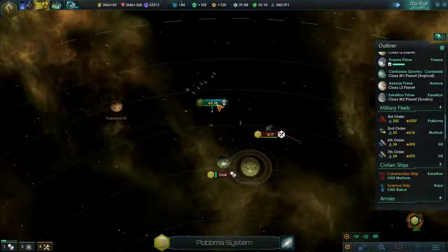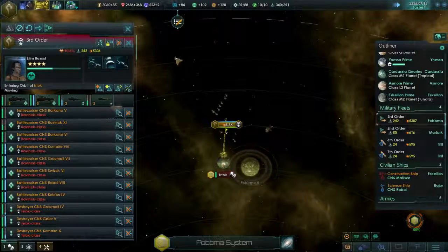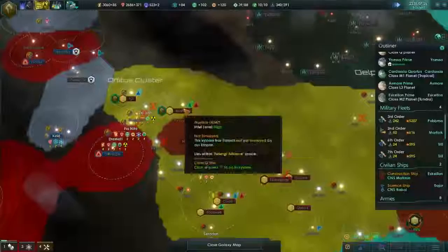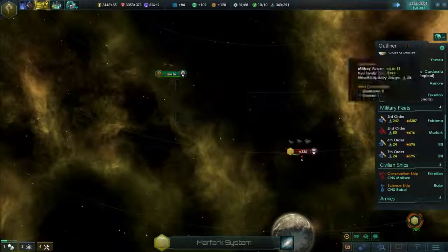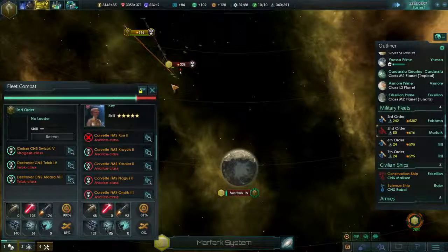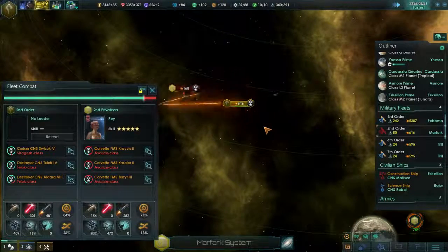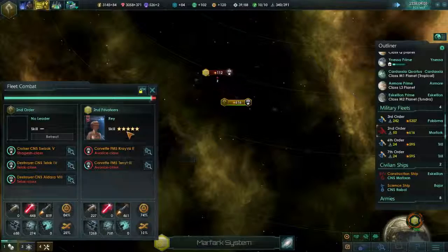Looks like we've taken out the Starbase. Let's blow up this little mining thing - and we will blockade you! 75% war score. I'm hoping that the Ferengi will finally capitulate at some point. Okay, here goes this battle. Actually, I should have a spare admiral now. I can't assign an admiral in the middle of the battle - that actually makes sense. Come on guys - we can take out three corvettes, even if they are commanded by the venerable Rey. They should lose their admiral once the ship goes.